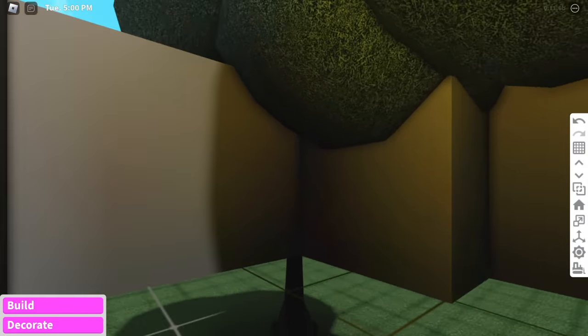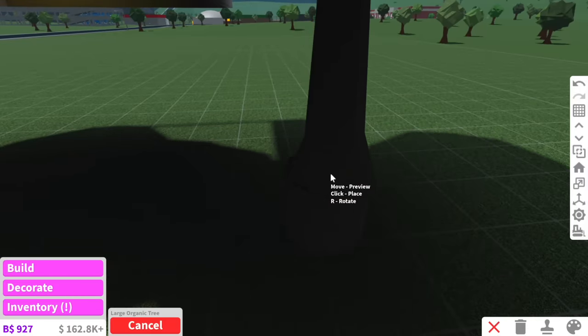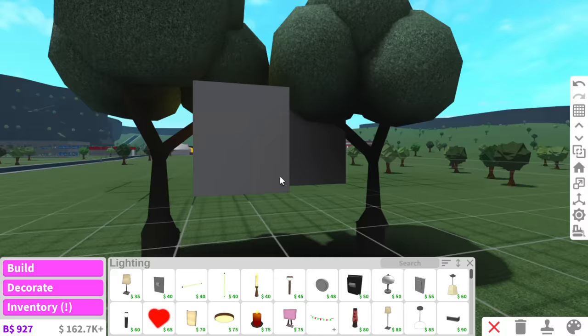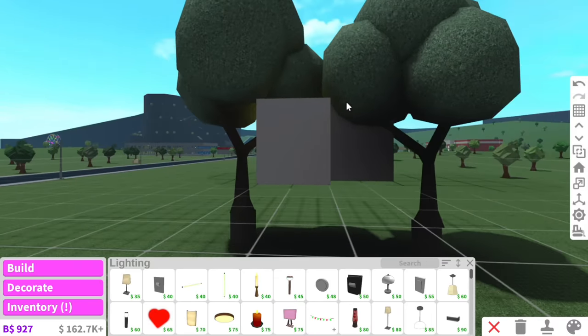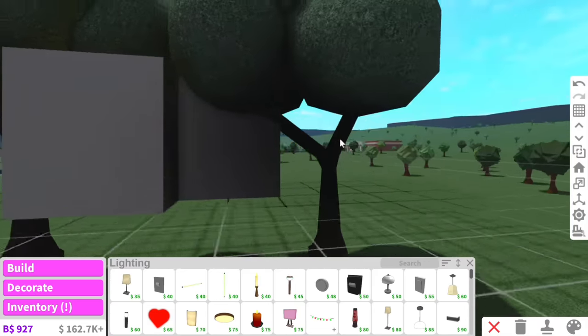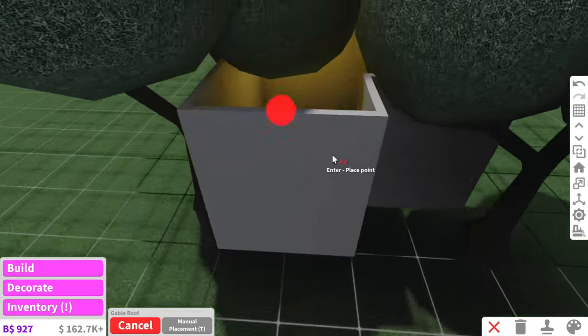We have a little problem - there's a lot of leaves in here. These leaves need to politely get out of my treehouse. I think it's looking kind of cool; the leaves do go inside of the house but it is a treehouse, what do you expect? I think we're just going to stick to a gable roof.